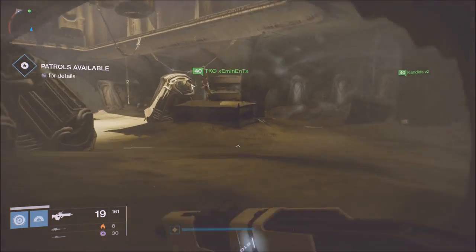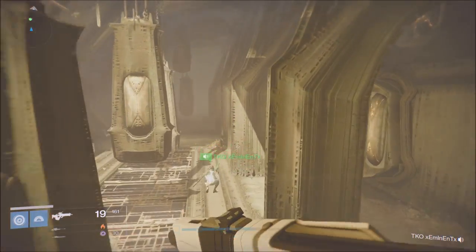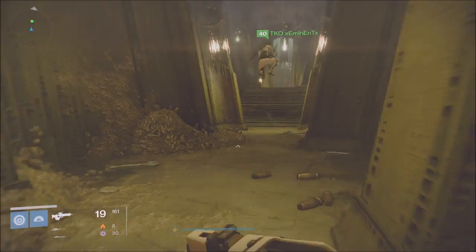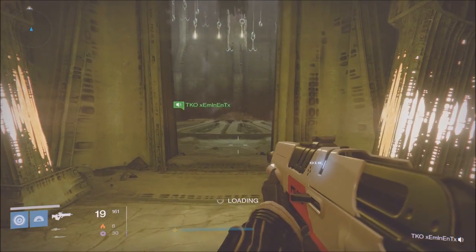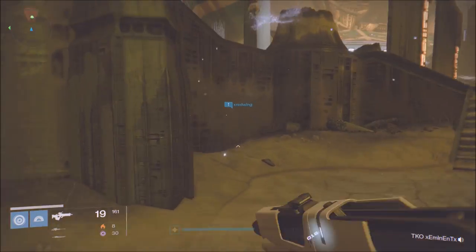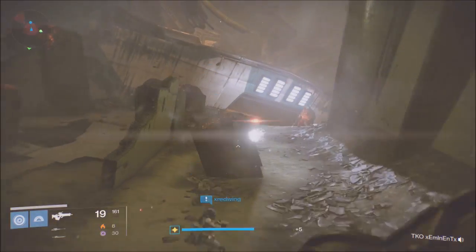Once you put in the code, you're going to get your reward. It guarantees you a deceptive rune, or at least a very high chance of that. It guarantees you a worm spore, and it also guarantees you at least a blue engram. My teammates have actually gotten a legendary engram. It gives you Vanguard rep — about 17 for Vanguard and 25 for your faction, though I may have those numbers slightly wrong.